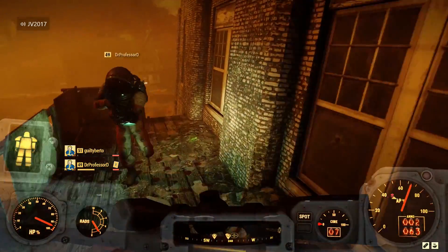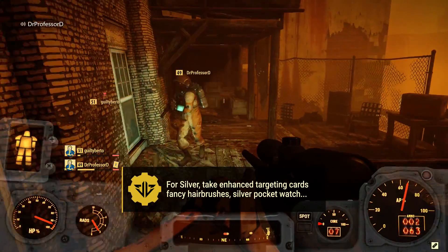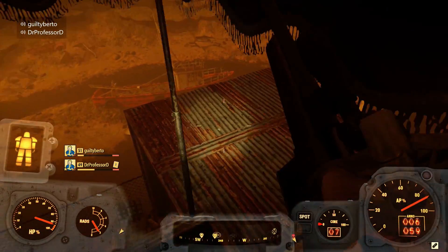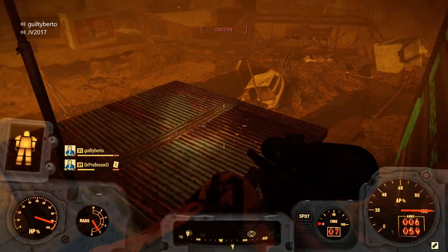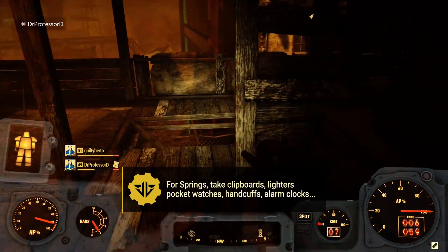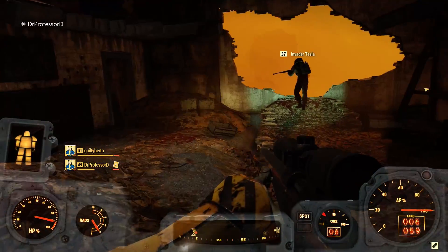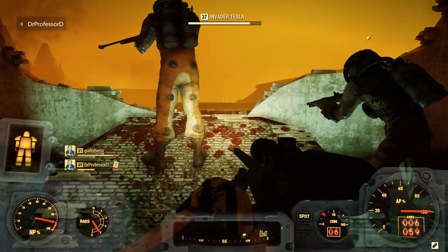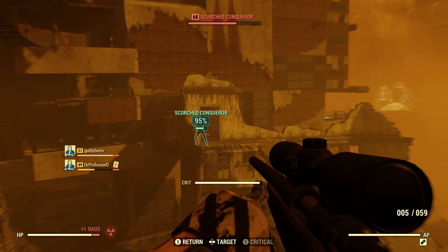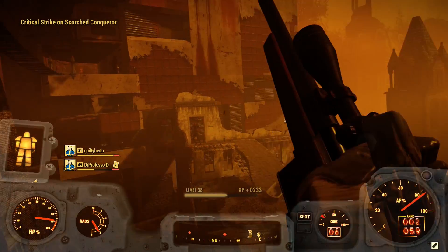Silver is needed for lots of weapon mods. High-value options are enhanced targeting cards, fancy hairbrushes, silver pocket watch, and every silver eating item except for plates. The only silver item I would avoid is the metal beer stein. Springs are just as important to me as screws and just as heavy. High-value items are any clipboards, any lighters, any pocket watches, and handcuffs. On the heavier side, I'd also grab alarm clocks, umbrellas, giddy-up buttercup individual parts, kitchen scales, pro snap camera, and toasters. If you absolutely need to, also grab cameras, fishing rods, whole giddy-up buttercups, and typewriters, even though they're super heavy.